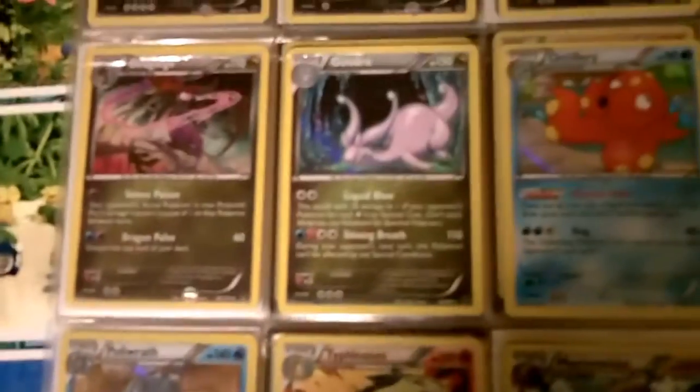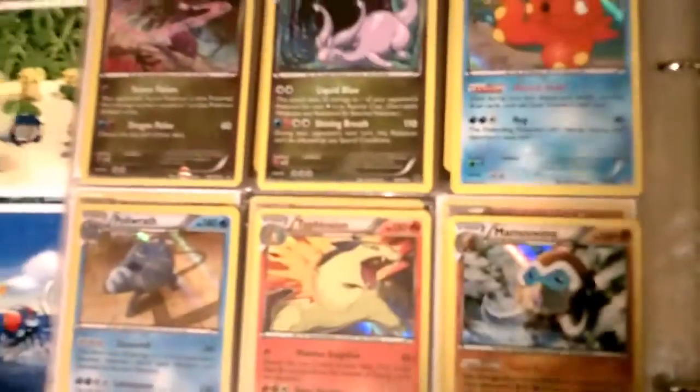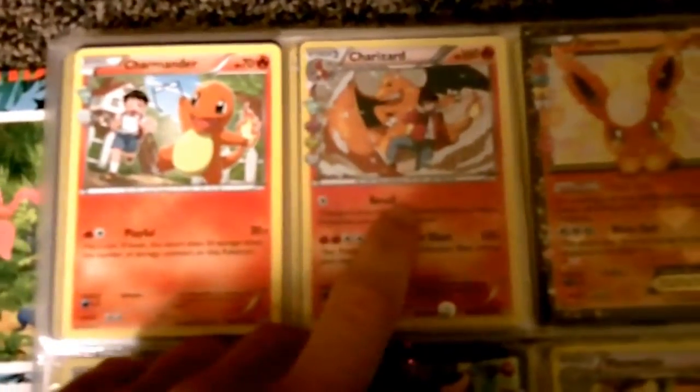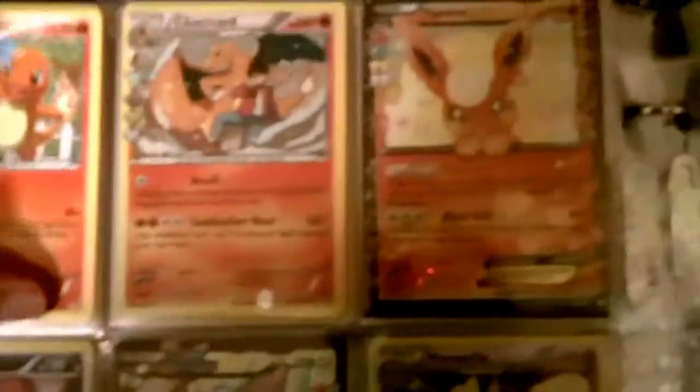Goodra. Goodra gaggle - I have one of them in the game. I also have a Goodra. This is also new - just got this from Generations. The next page is actually my Generations, the new pack they've released for the 20th anniversary. I'm trying to get the Charmeleon. I can't find it. I've been through all of the packs.